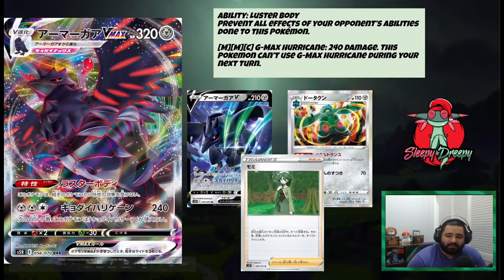So those are three honorable mentions. Alright guys, at our number 10 spot we have Corviknight VMAX. To start off, we have an ability called Luster Purge.